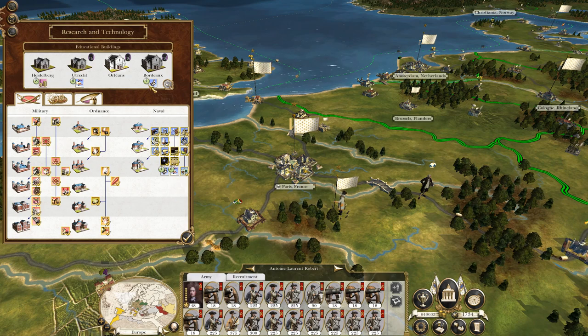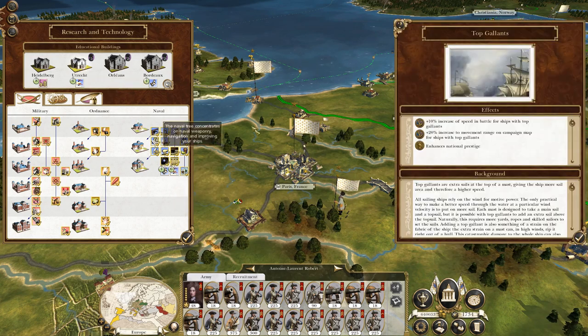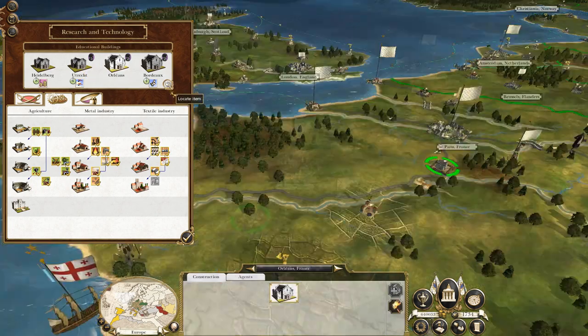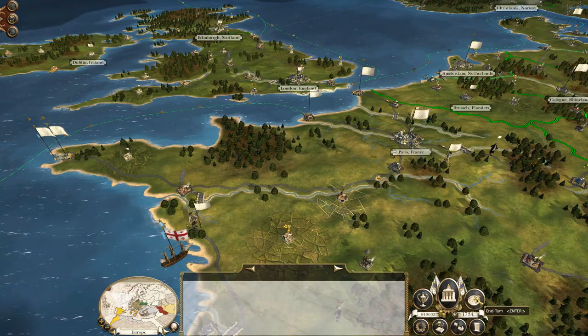Orleans has nothing to research, so I can't stop them from researching something I guess. Knock you down and hit end turn.